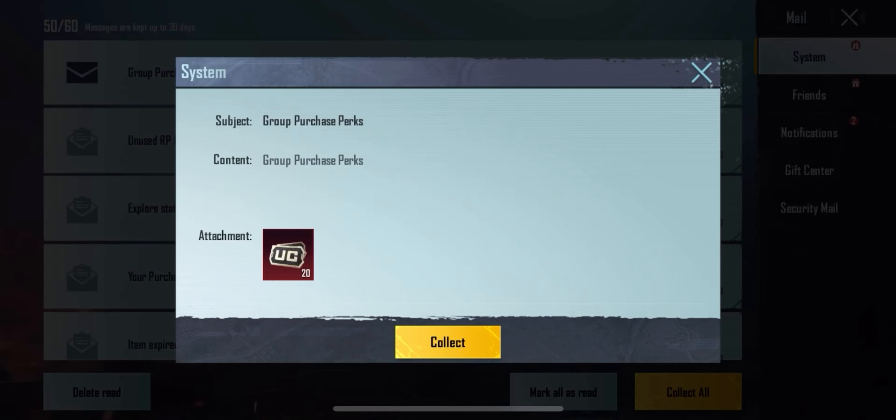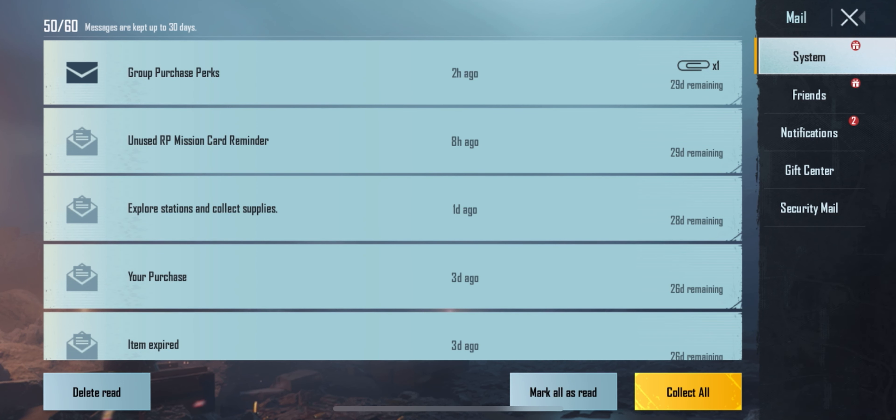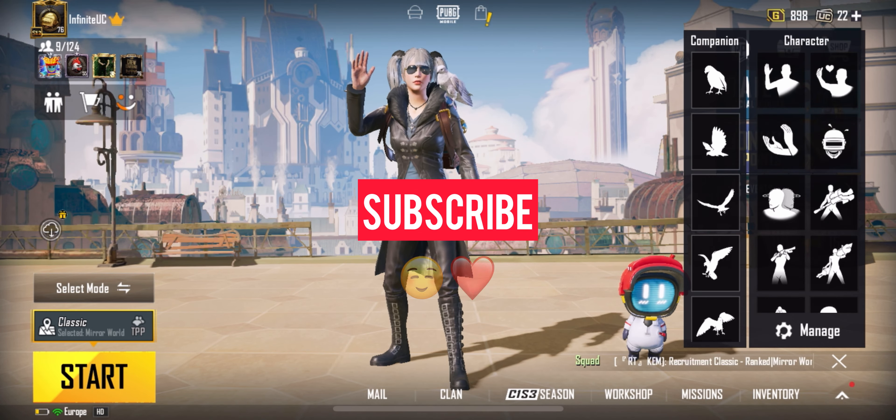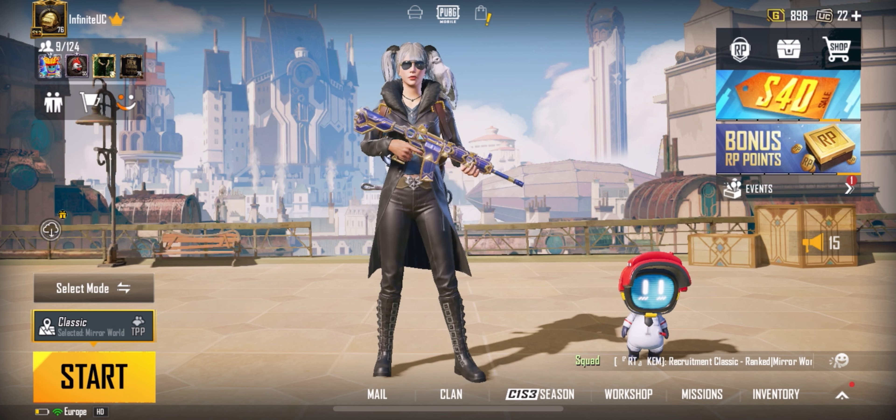If your group members have already purchased the RP, you will receive 20 UC via mail. But if your group has a player who is subscribing to the Royal Pass for the first time, you will all receive 30 UC. That's it for the video — thanks for watching, see you guys in the next one.